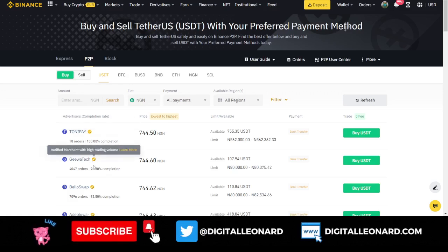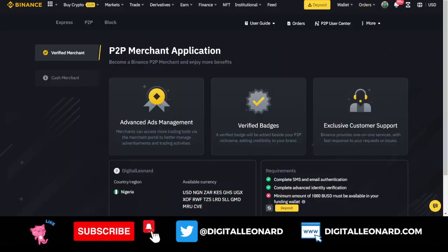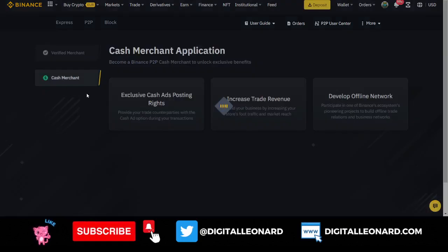The second benefit is that you get a verified badge, which differentiates you from every other trader. When someone wants to buy or sell high volumes, they want to trade with merchants. Once you hover over the verified badge, Binance tells you this is a verified merchant with high trading volume. The third benefit is that you get exclusive customer support — Binance provides one-on-one service with fast response to your requests or issues.